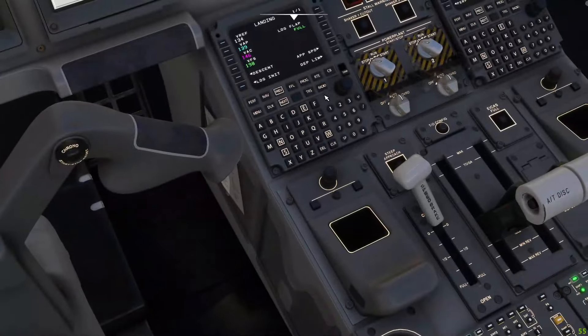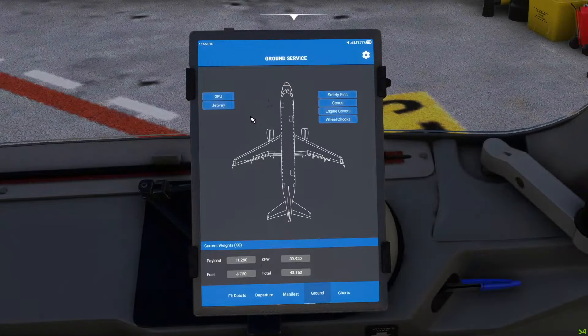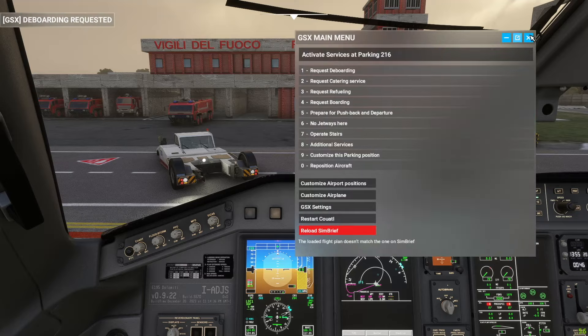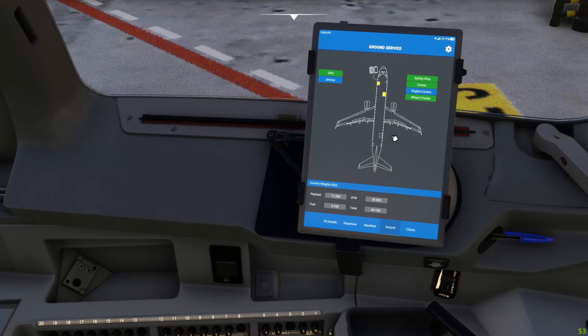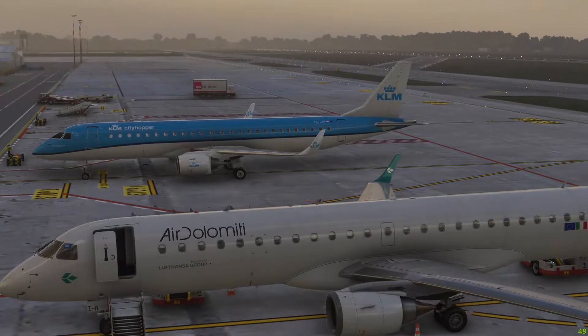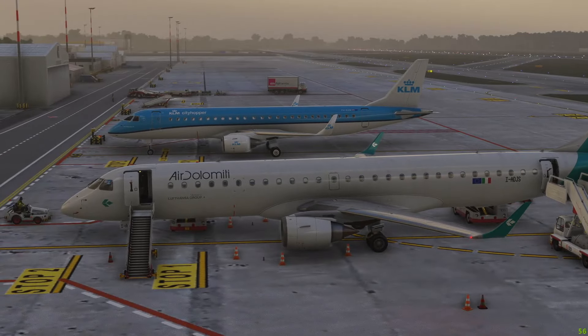I'm just seeing that we're parked next to another Embraer — looks like a 190, or maybe also a 195. Hard to tell the difference, but looks rather like a 190 in my opinion. So this completes flight number one in the Embraer E195.